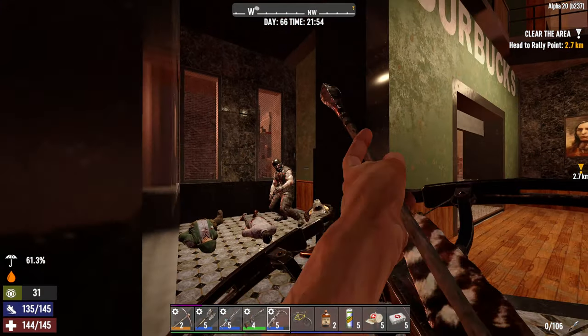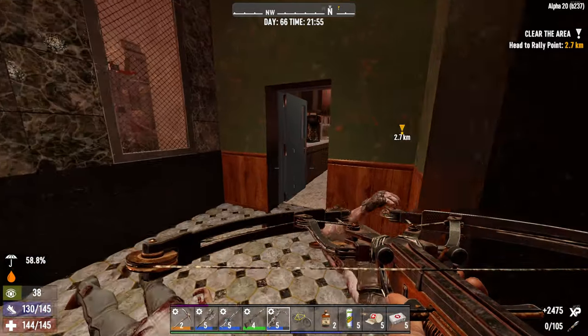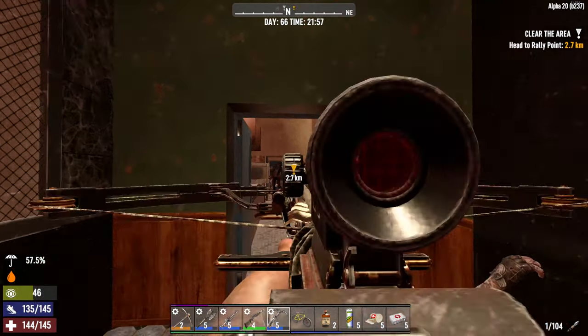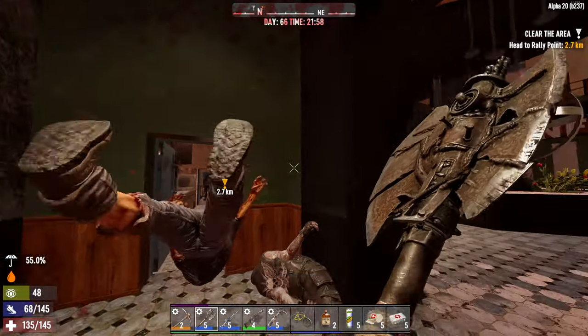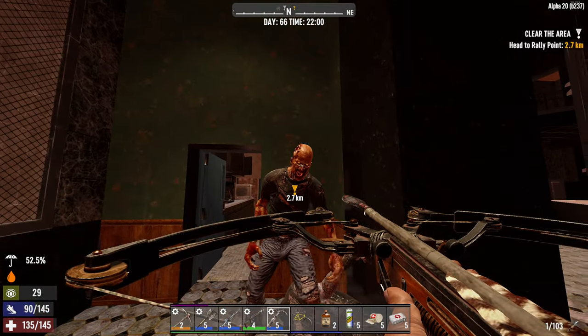Sniping is an important skill in 7 Days to Die PvP. Making contact with an enemy before they notice you gives you a fleeting advantage, and sniping at a distance is the easiest way to exploit that advantage. The window of opportunity might be only a couple of seconds. In this video, I'm going to be talking about your options for sniping, which guns are available, which mods you should use, and why.